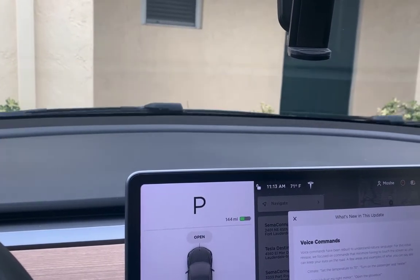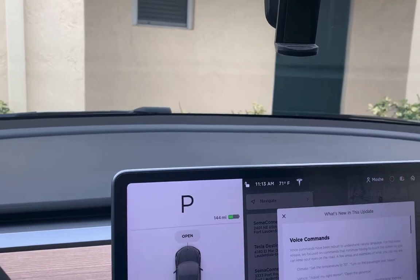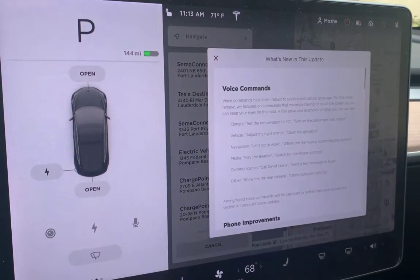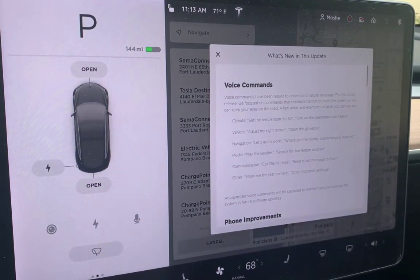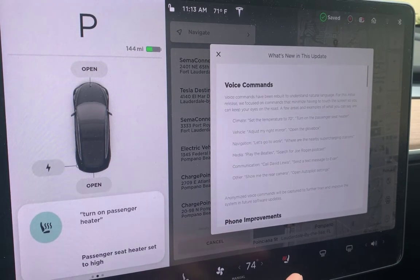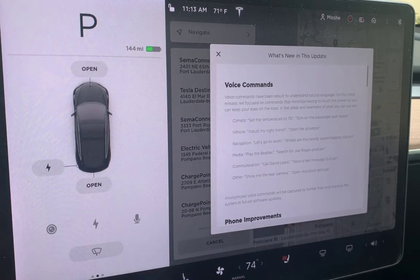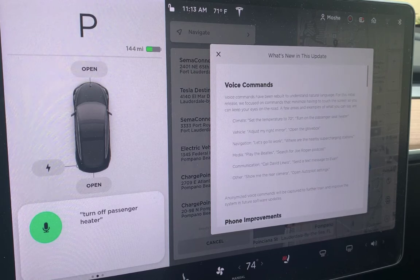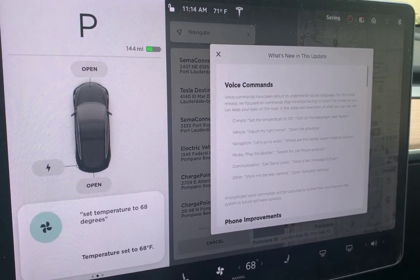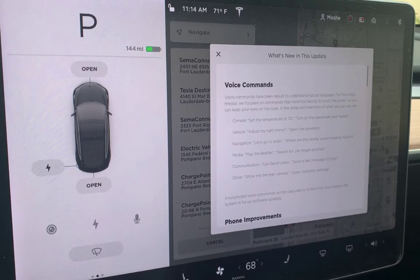"Turn off wiper blades." If you saw my video from the other day — I'll put a link — I trashed Tesla because of the wipers, especially when you go on the highways and you don't want to fidget with it. This is like life-saving. "Turn on passenger heater." Yep, right there. "Turn off passenger heater." "Set temperature to 68 degrees." Right there. That is freaking amazing.